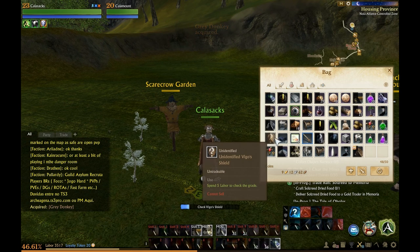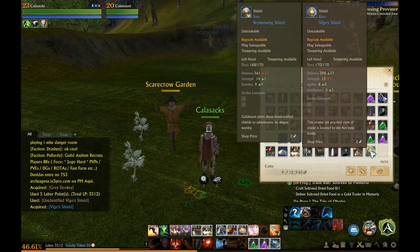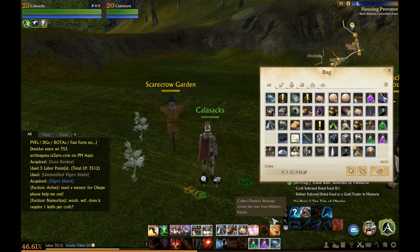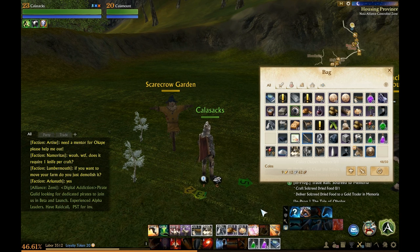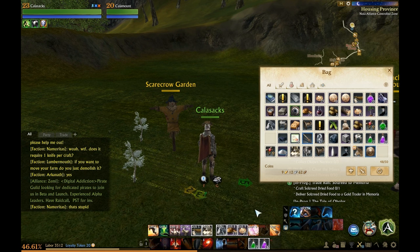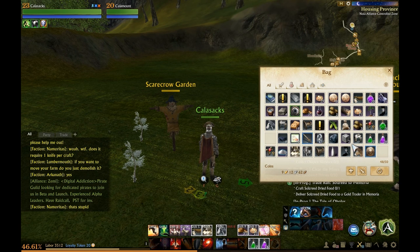I've got a shield here that I never even looked at — let's take a look. We'll go for it, why not. Now let's move some stuff around. We won't really need this skill yet actually — we can remove this skill and put this down here, then move all of these over. And then we will put our donkey right next to our horse.